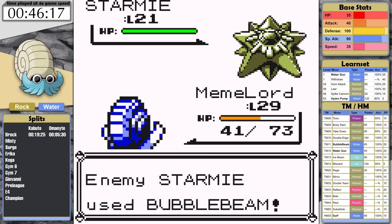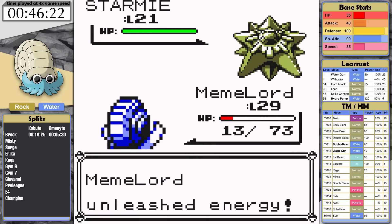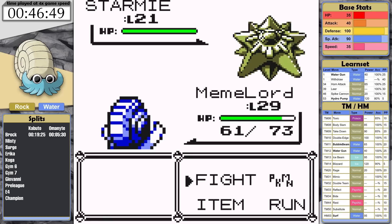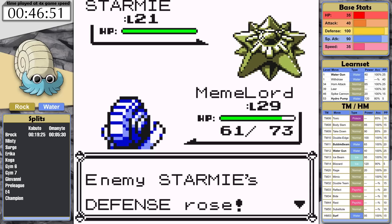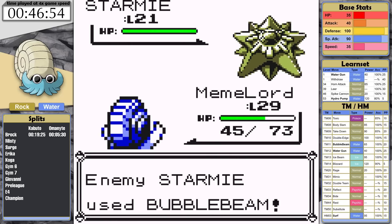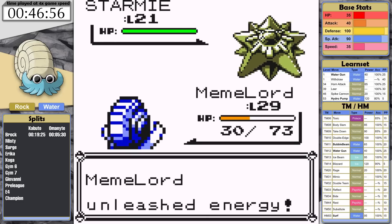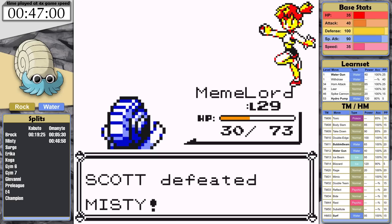At level 29, I attempt Misty again — my fourth fight against her. I've really been trying hard to save as much time as possible and not continuously make attempts if victory isn't clearly a possible outcome. At this level, I almost knock out Starmie with Bide. On my second fight against her, Misty uses an X Defend on Starmie first turn, meaning I didn't take any damage before starting my Bide. Omanyte unleashes energy, using all the rage it feels every time I choose the Dome Fossil in a run, and knocks Starmie out. That's a time of 46 minutes and 58 seconds.